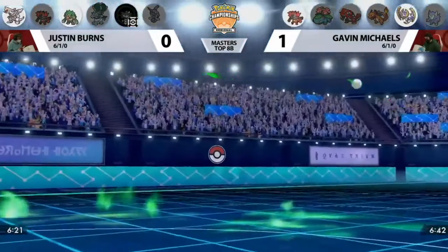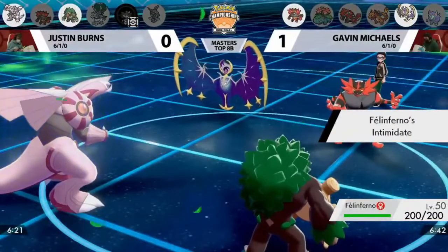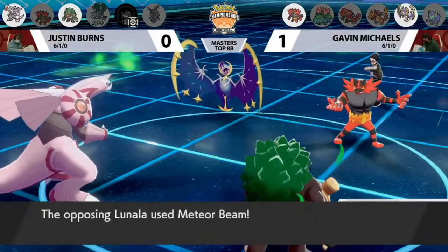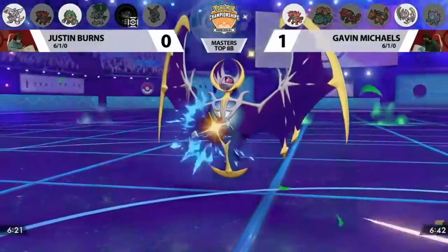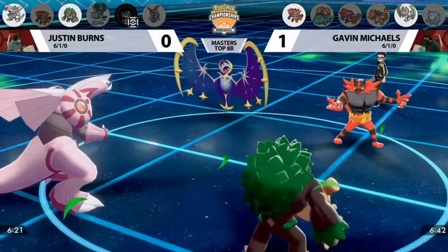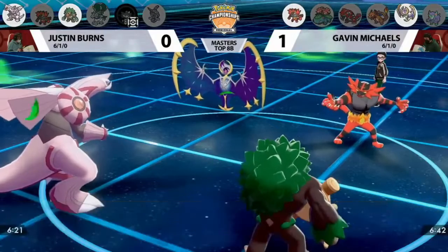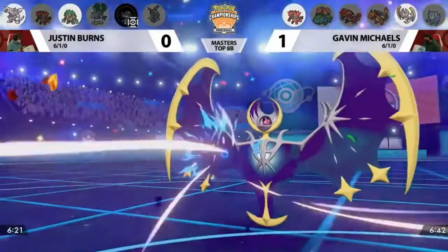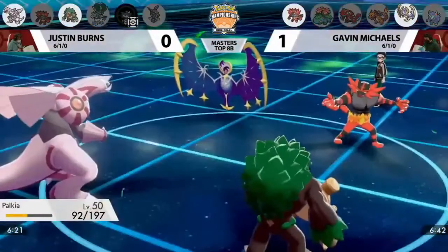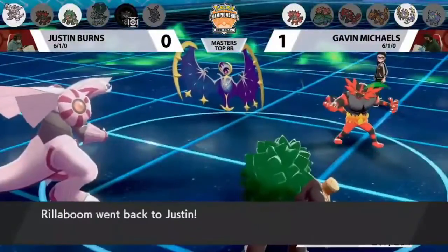Gavin will switch in Incineroar, who obviously deals with Rillaboom very well but doesn't want to take a Hydro Pump from Palkia. Here's the Meteor Beam — thanks to Power Herb, it activates in one turn and gives a special attack increase before even attacking, meaning Regidrago is already at plus one special attack. This attack going into Palkia, who is pretty healthy, can take it well. Rillaboom U-turns out — a great U-turn from Justin, getting away from Incineroar while breaking Lunala's Shadow Shield.